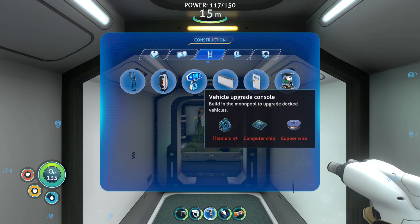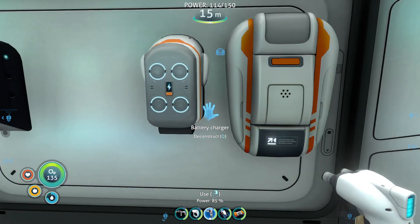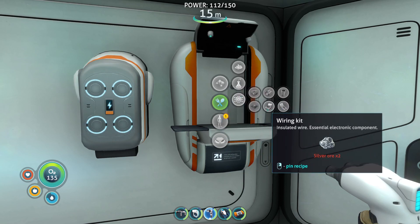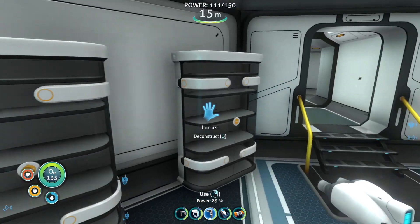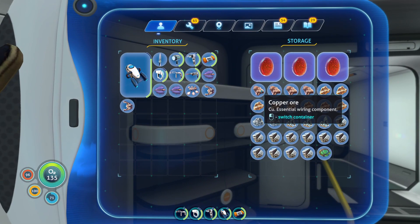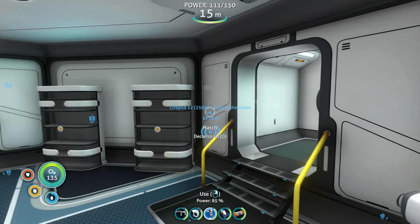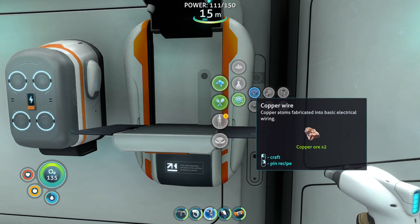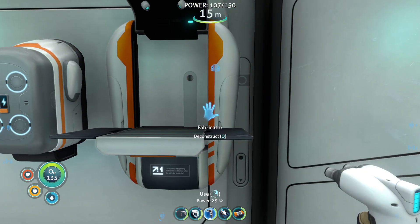Alright, let's look at miscellaneous - I think it's miscellaneous. It is not miscellaneous, interior modules - it is not this either. That's what I'm looking for. Computer chip, copper wire. So what does the computer chip take? Let's go take a look. That there pooter chip - gold, copper wire. That's not bad, that's actually really easy. Just need two copper, and I don't think I have any table coral so I need to go find some of that. It says gold - two table coral, that's alright.